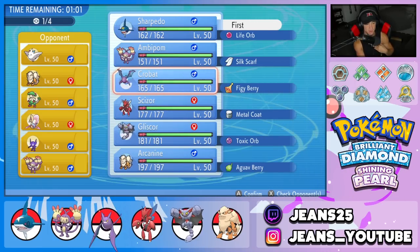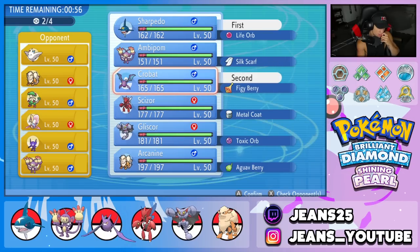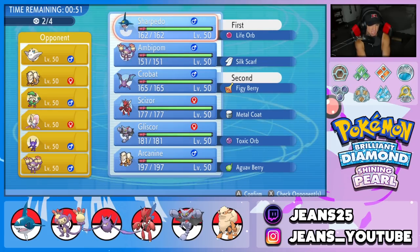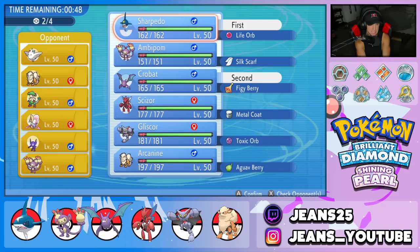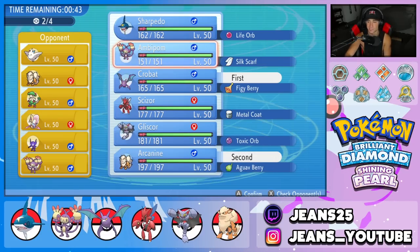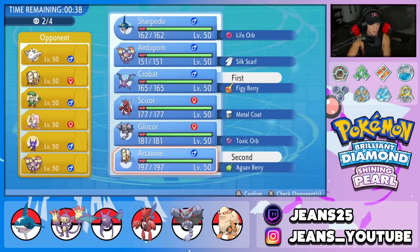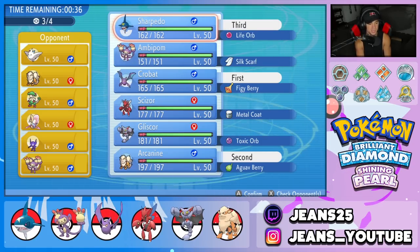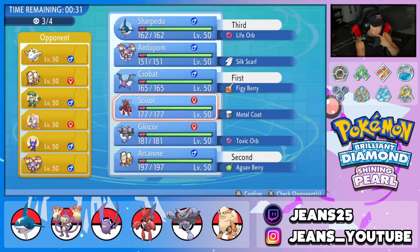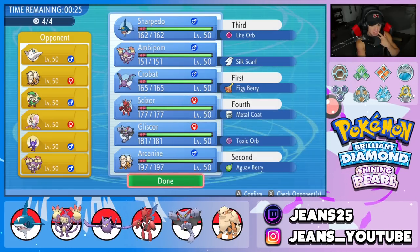We're going Crobat and Arcanine with Sharpedo and Scizor in the back. Scizor does some work as long as we can get rid of that Arcanine. He might lead Ambipom — if so, I'll protect Sharpedo, get that plus one Speed, and go from there. With Arcanine's Intimidate and Snarl available, and Crobat's Inner Focus negating Fake Out, I really like this lead matchup.